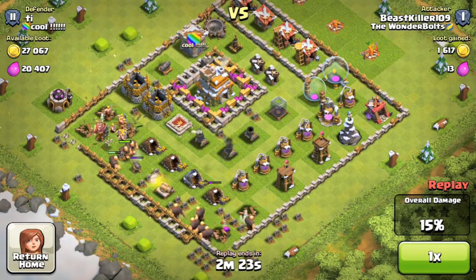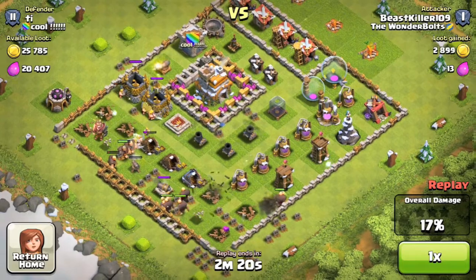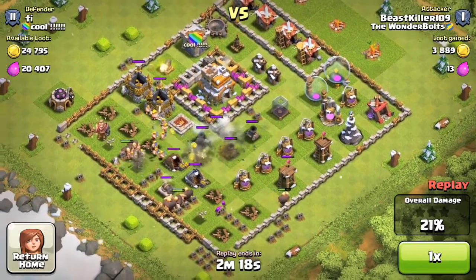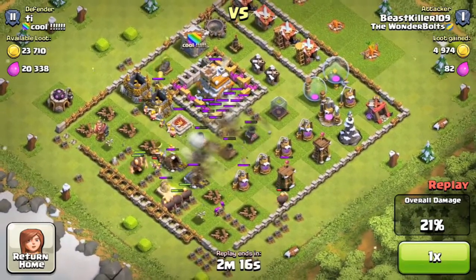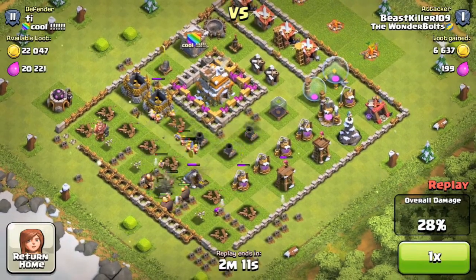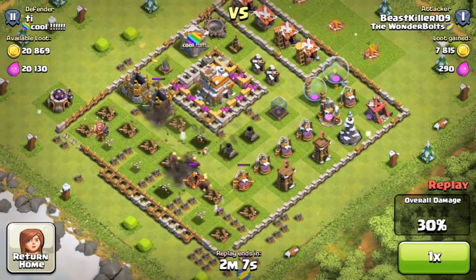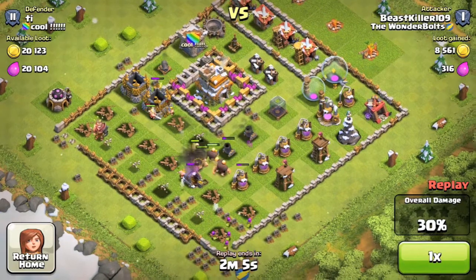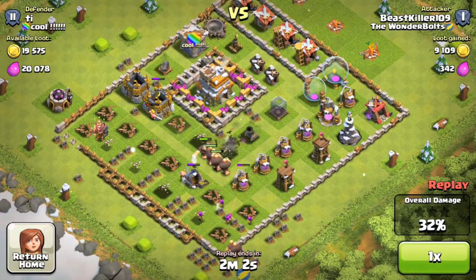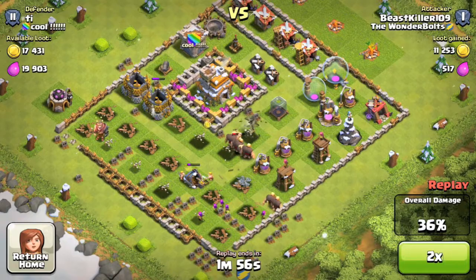I got those archers in the bottom corner of his base, and I threw those archers in just to take care of those two archer towers that were over there. Then I threw my five other giants in — I did five giants on the left side. I used that lightning spell, but it wasn't going to destroy those lower level mortars. I think those were either level twos or level threes — I thought it was going to destroy all three of them, but ended up not destroying any of them. But my giant just came in and wrecked them.